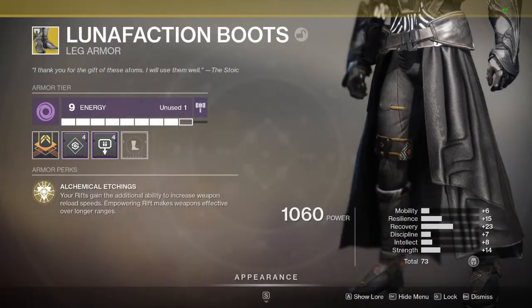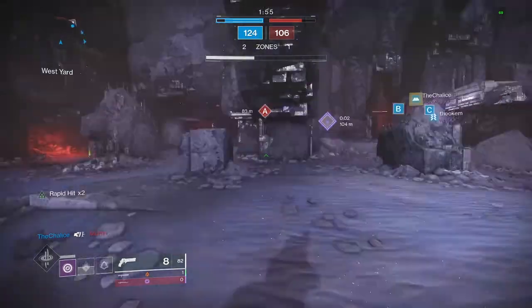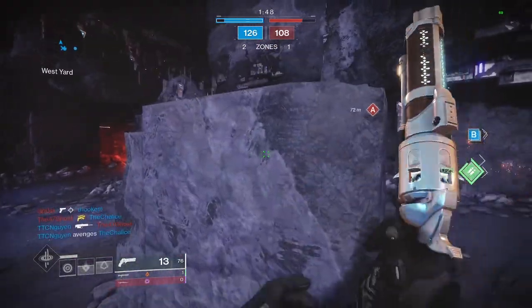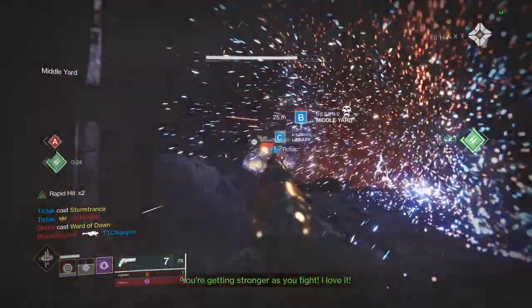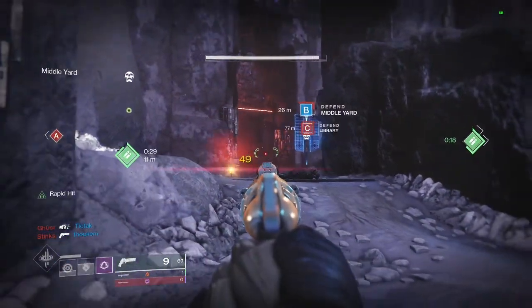Next up we have the Lunafaction Boots. Even though they got their auto-reloading perk removed in favor of max reload speed, these things are still one of the best exotics to run for Warlock in raids during boss fights — specifically in raids, because we have another exotic here in just a minute that's arguably better for the Well class just about everywhere else. If you also run Empowering Rift, these boots will give your weapons more range while standing in one, but the main reason to run these is for that reload speed boost in your Well, as it will allow your team to do much better DPS.